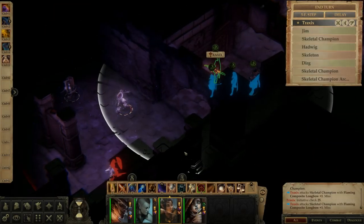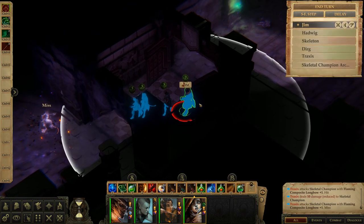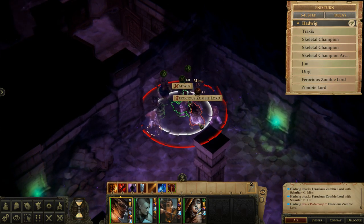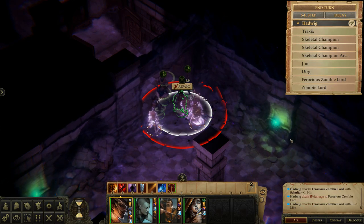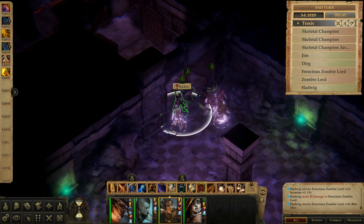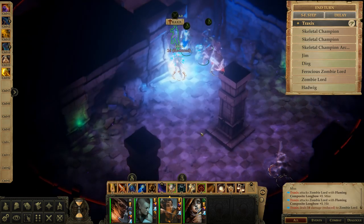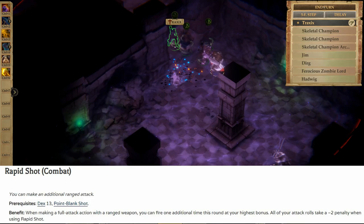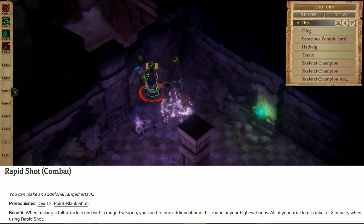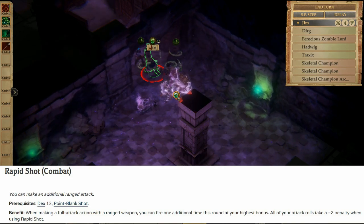If you just use your standard action to attack with a martial class, you're only ever going to make one attack. If you want to make multiple attacks in a round, you need to do what's called a full attack — this consumes your move action and your standard action. This also applies to anyone who's dual-wielding, or if you're a sorcerer casting spells with metamagic. You do need a source of additional attacks to make a full attack meaningful though. There are also some abilities and feats that require you to make a full attack to take advantage of them — the most common is probably Rapid Shot, a feat many bow users take. To get the extra attack from Rapid Shot you have to make a full attack, so if you move at all on your turn you won't be able to use it.